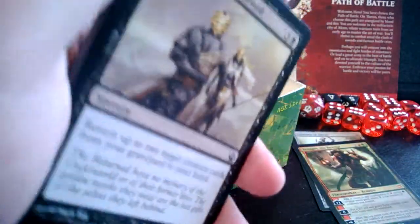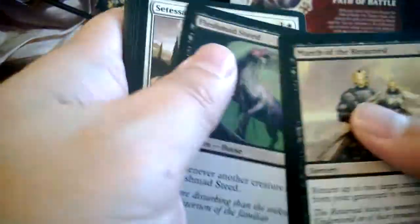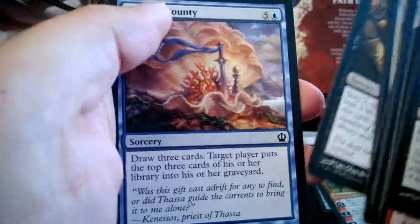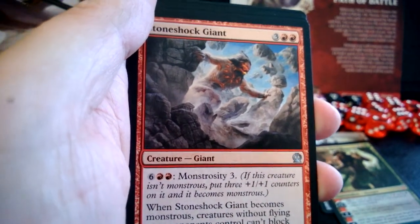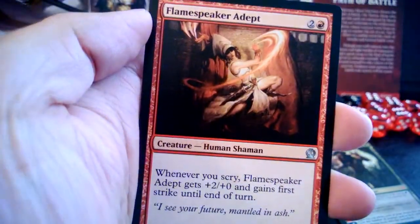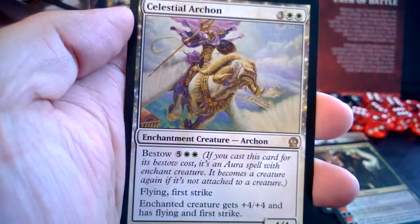Right now the decks I'm working on are mono red, pretty much because it's relatively simple, and black-blue. I'm still trying to work on the black-blue one but I kind of like how it plays out. This pack has Stoneshock Giant, Dauntless Onslaught, Flamespeaker Adept, and Celestial Archon.